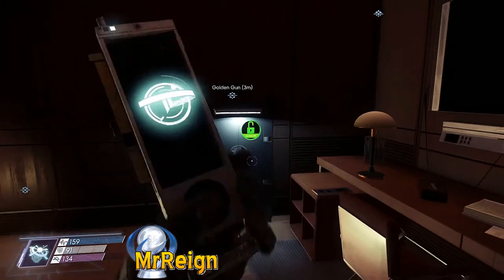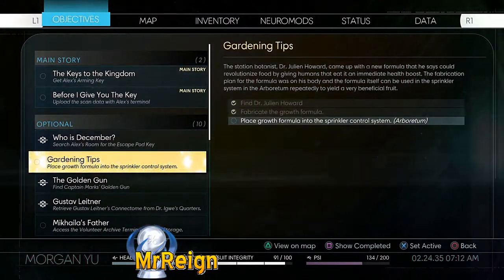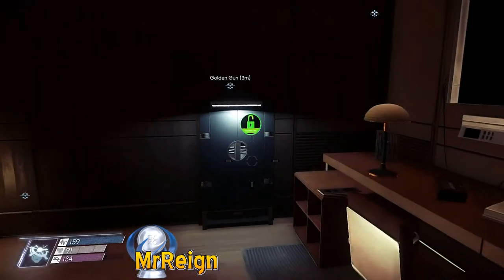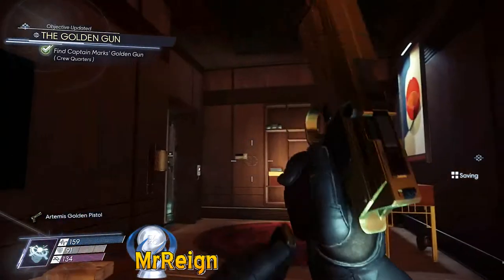Inside there we're going to find our golden gun and several other goodies. So there is the optional quest, and after this I'm going to fight the nightmare with a fully upgraded weapon.